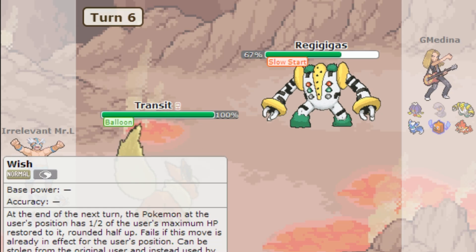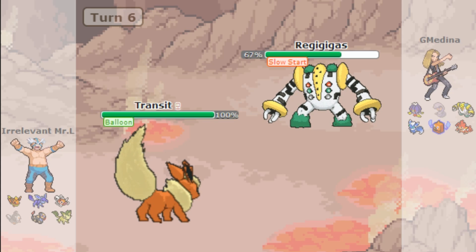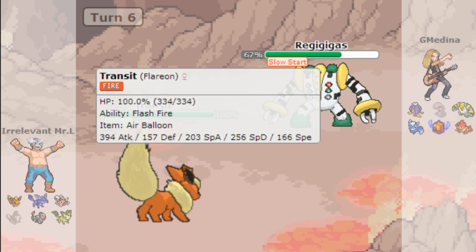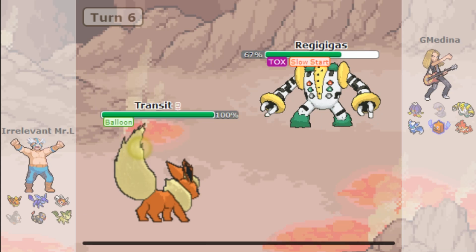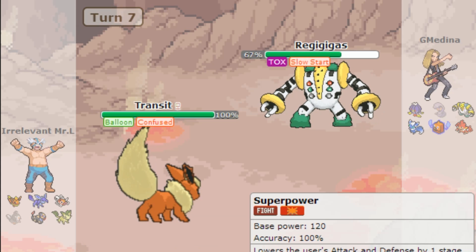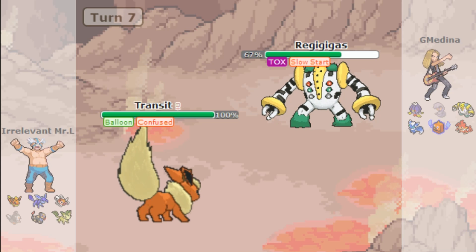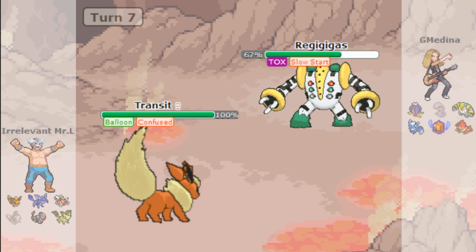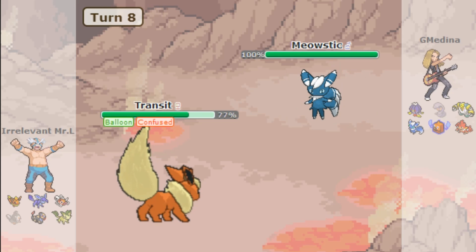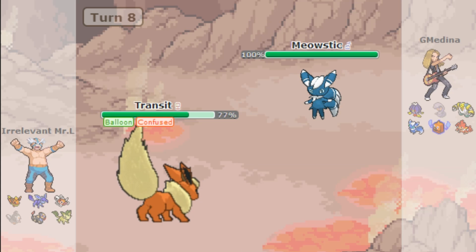I use Superpower — not ideal but it makes their Red Card somewhat less useful. I go for Flare Blitz to avoid lowering my Attack further. They use me out with their item. I should be able to OHKO whatever comes next unless I hit myself from confusion. They might go for Thunder Wave — I'm Banded actually, so Guts could be relevant. They go for Thunder Wave and para-fusion becomes a concern.